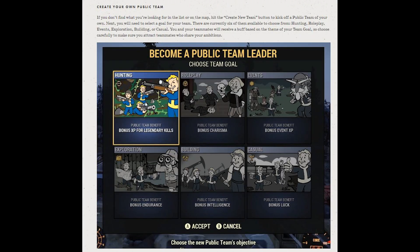If you don't find what you're looking for in the list or on the map, hit Create New Team to kick off a public team of your own. You will need to select a goal for your team, and as you can see in the image, the options include hunting — with bonus XP for legendary kills — role play, events, exploration, building, and casual.